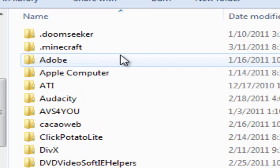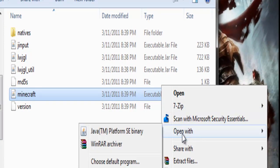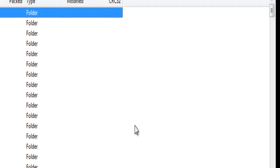Go to App Data, Roaming, .Minecraft, Bin, and where it says Minecraft Executable Jar File, you click Open With and then WinRar Archiver.